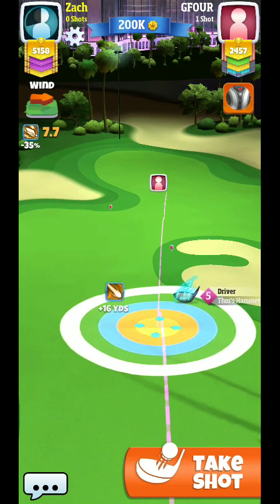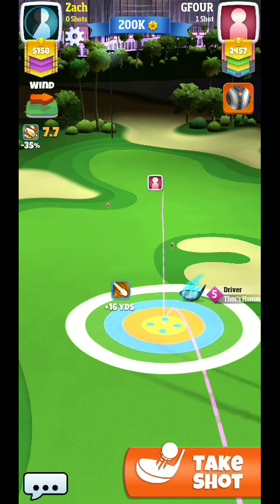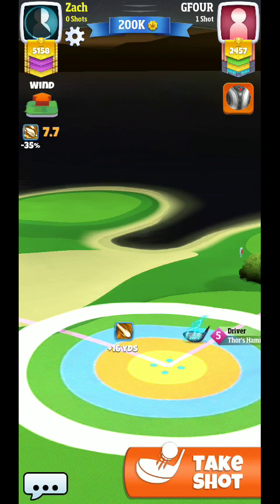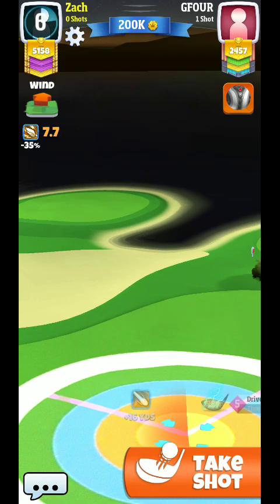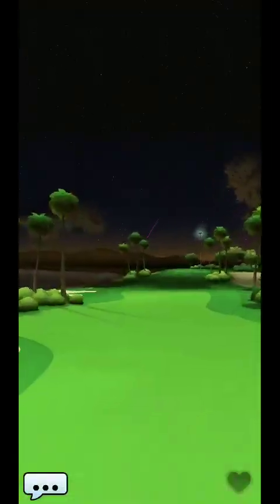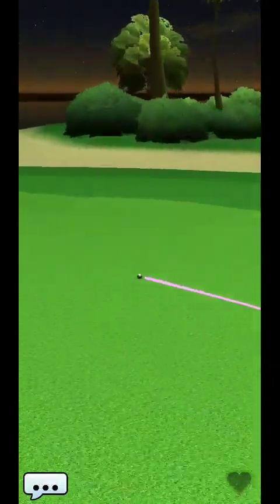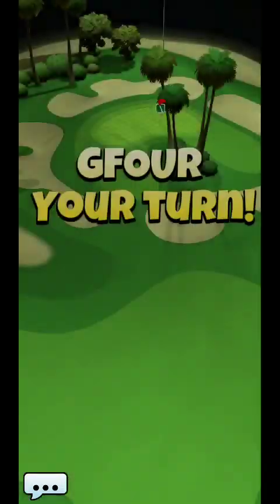Here you're going to see me put straight topspin on and focus on a landing zone that shoots me right through the center but also favors the right side. If I aim down the center and play proper wind, it's actually going to push the ball toward the right of the fairway because it's a crosswind — about 1.7 per ring. We're talking about four or so rings here, so you'll see me go about four and a half. I get a perfect ball and the ball shoots up toward the opening on the right side.